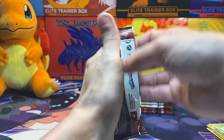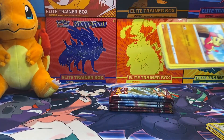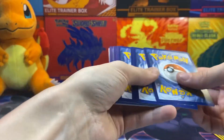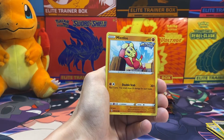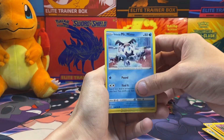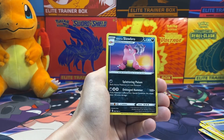Just gotta hopefully get something. No more negative stuff — positivity breeds positivity, so let's get it. Pack one: we got Pikachu, Dublade, Cheryl, Manfu, Balltoy, Galarian Mr. Mime, Scyther — I do that way too often — Spearow, Reverse Holo Bisharp, and a Galarian Slowbro.